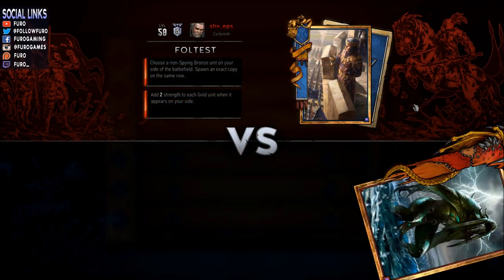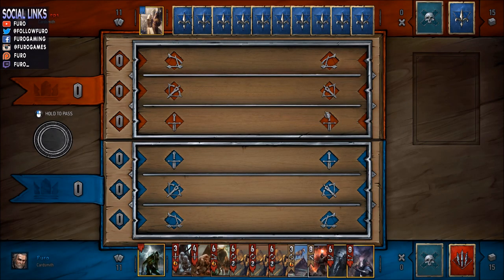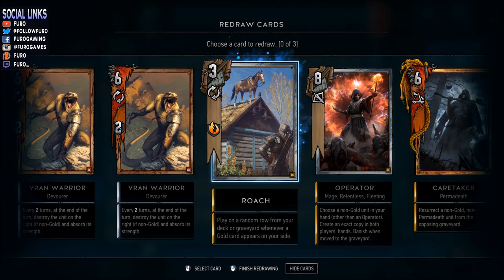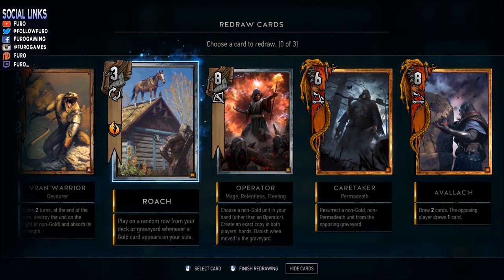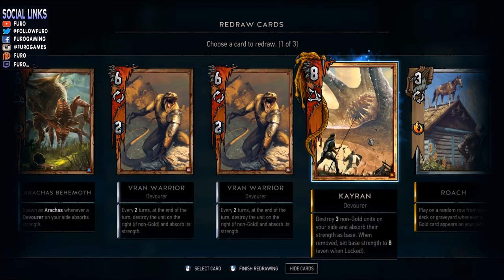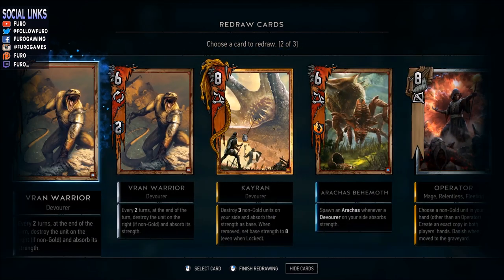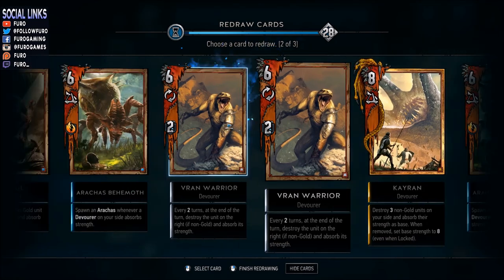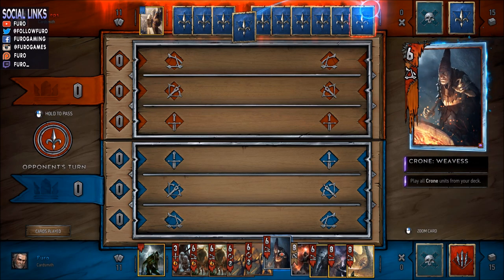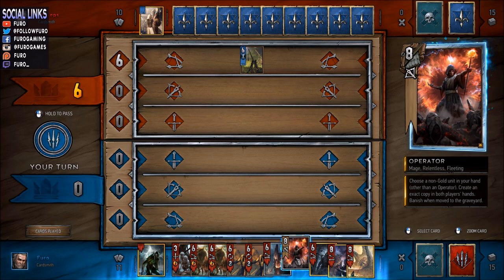I'll probably do some of the other decks from Life Coach that he was using at the Challenger event over the next couple of days, so keep an eye on my channel and subscribe to get notified. I'm still rank 15 - you can't drop to rank 14 in Gwent, keep that in mind - with around 4300 MMR currently. Let's play. Game 1 is against the Foltest Northern Realms deck, which will be tough but definitely beatable. We have naker, ghoul, arachas behemoth, double and triple van varia, ikimara, roach, operator, and caretaker with the avalach.